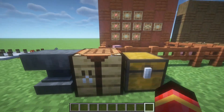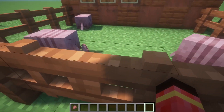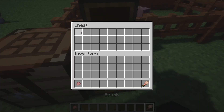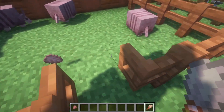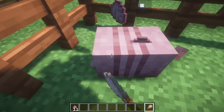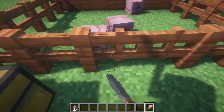Next we got the new mob that won the mob vote. It's the armadillos. Let's see what we got in this chest — here we got a brush. Let's see what happens if we use a brush on it. Be careful not to scare it. And you get scute. Thank you armadillos for your scute.